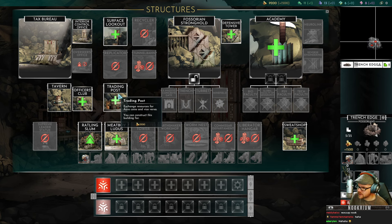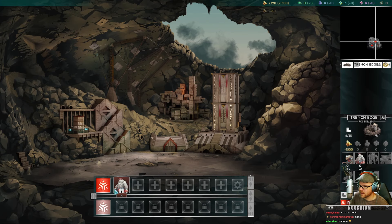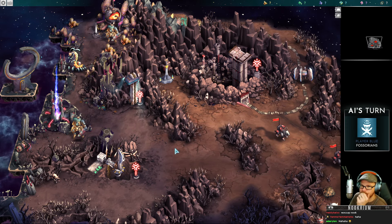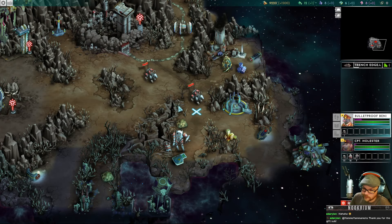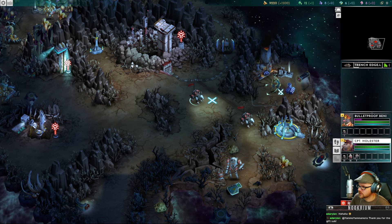Officer's Club gives me one more commander slot. I can make my ratlings better. I can make a meat boy ludus for meat boys. There's also a defensive tower and a sweatshop that builds shields for armies. I'll take some meat boys. They'll hang out at base until someone picks them up. I don't know how long this alpha scenario is or how much content is here.